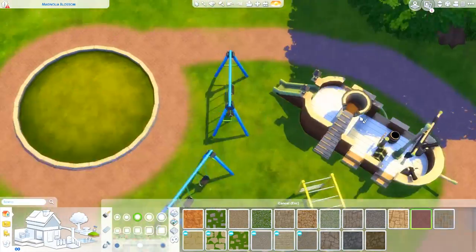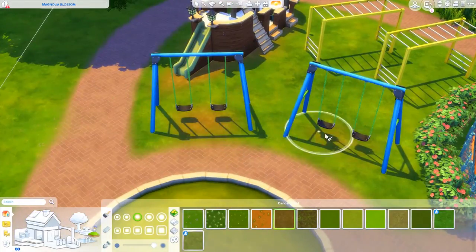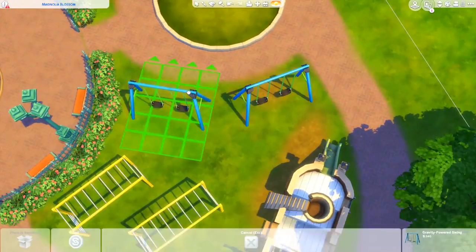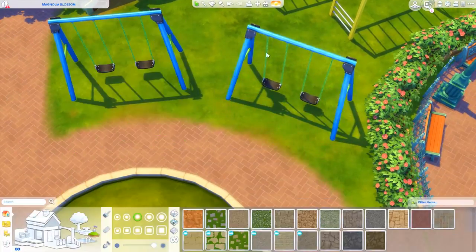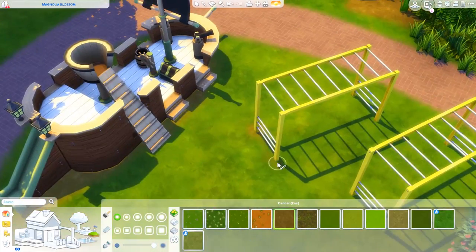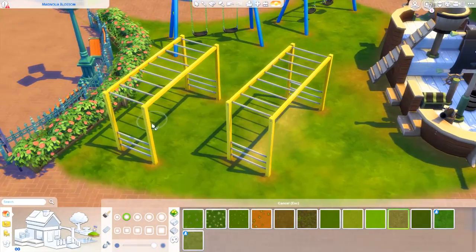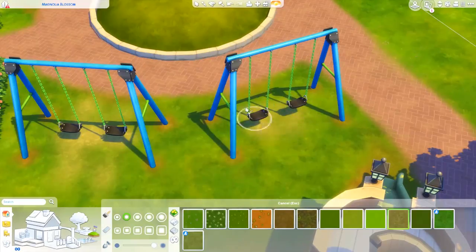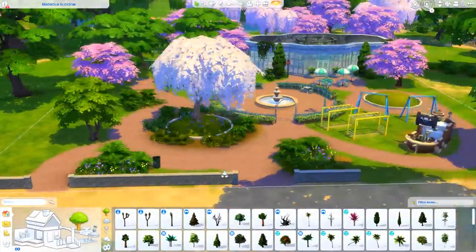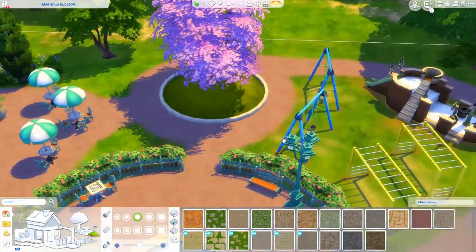I wanted to go for a weirdly perfect neighborhood. There's this show called Weeds where at the beginning they live in a really weirdly perfect neighborhood, and that's kind of what I was going for with Newcrest — very perfect, very symmetric. The first lot I'll show you is actually the park, and it is very symmetric and very perfect. I really like it, it's a little weird but I like it a lot.